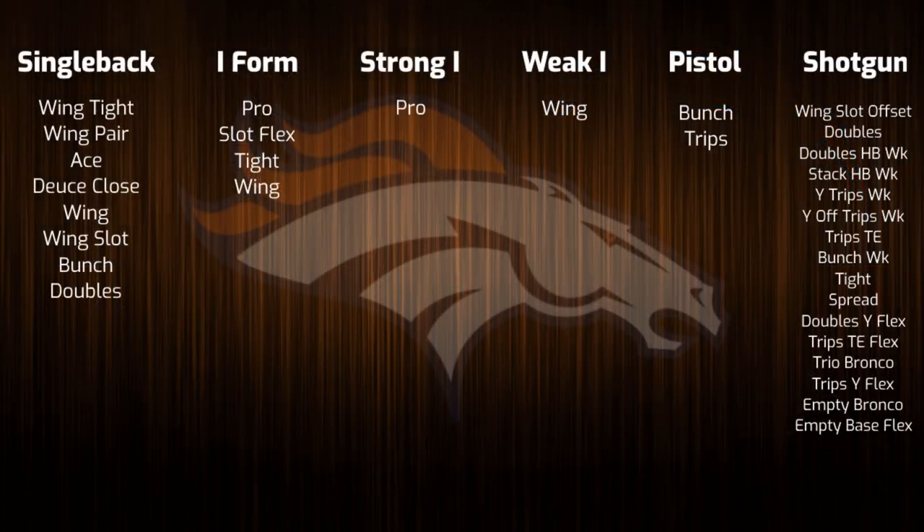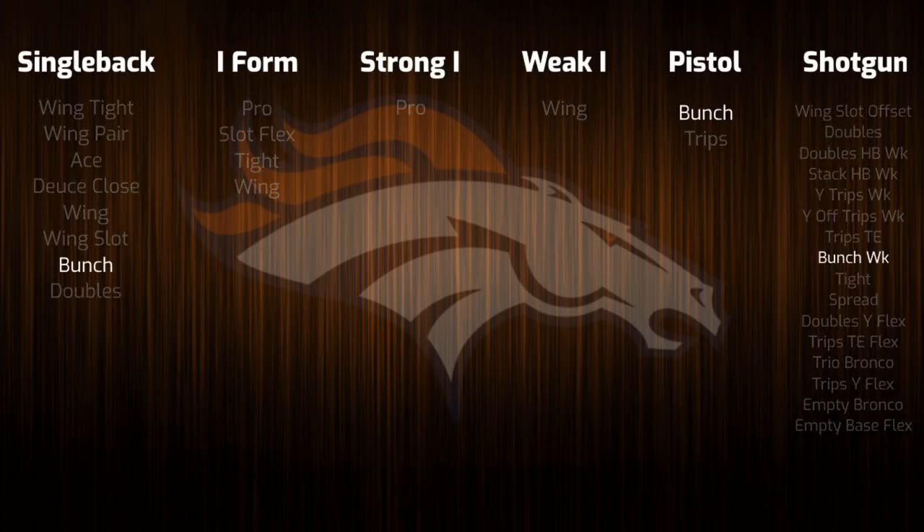To start things off out of the AFC West, we have the Denver Broncos. This playbook is rather straightforward as nothing has changed from Madden 18 to Madden 19. Despite offensive coordinator Mike McCoy being fired six games into the 2017 season, the Broncos did retain both their head coach Vance Joseph and their interim coordinator Bill Musgrave, resulting in an identical playbook. This playbook does have some neat sets in it, uniquely having bunch formations out of single back, shotgun, and pistol, which makes them the only playbook in the game with this trio.